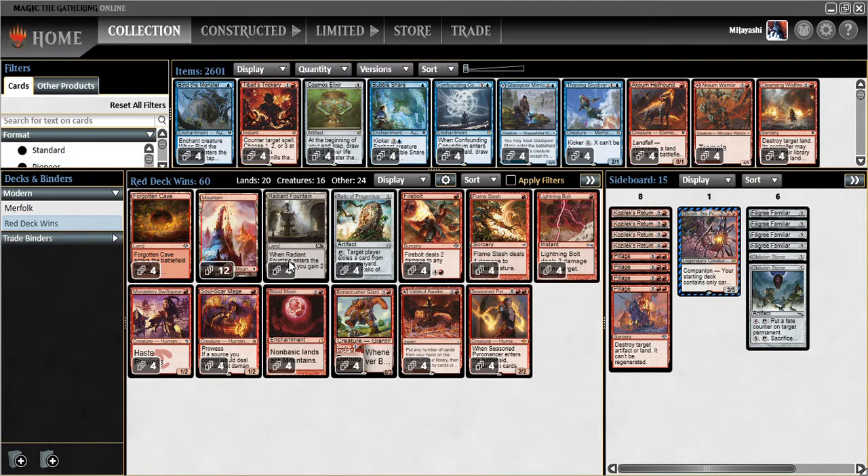I was thinking maybe if we just gain some incidental life with Radiant Fountain, and supplement that with another decent life gain card that isn't necessarily all-in on life gain and can also be brought in other matchups, maybe we can shore up the burn matchup and experiment with having another good card that might have application in other matchups. So we're trying Radiant Fountain — same list as last time — but mixing it up a little.